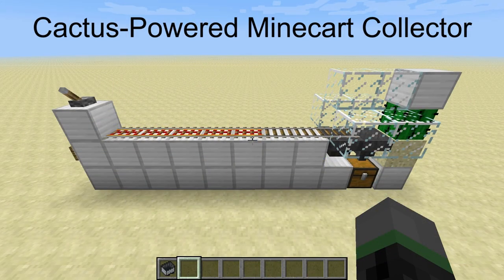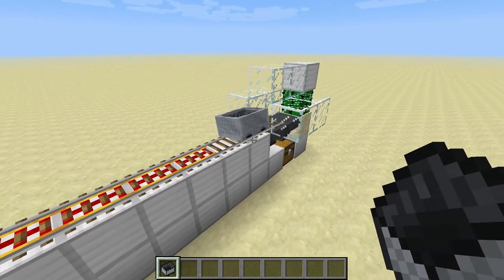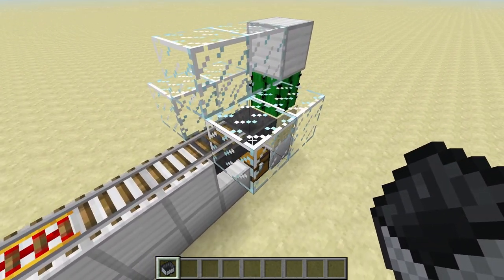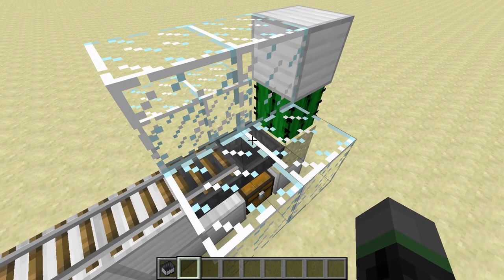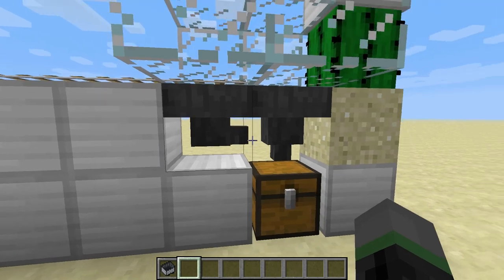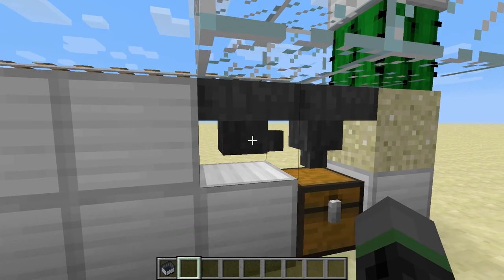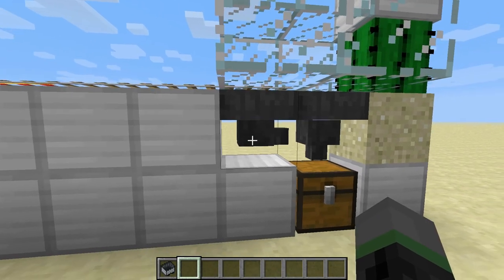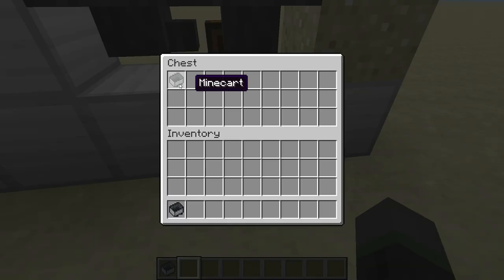The cactus-powered minecart collector is probably the most well-known and popular of all the collectors, and it's also very easy to build and use. Basically, when you make a minecart collide with a cactus, as I'll demonstrate here, it gets turned into an item drop, which is then collected by a hopper below. The thing with these item drops is that when they're created, they fly off in a random direction, and we want to try to collect as many of these drops as we can, so that's why I have this second hopper here. Some item drops might fly away from the cactus onto the track there, so this second hopper is there to help collect those drops. The second hopper will point to the first hopper and then into this chest here, and there you can see our cart is in the chest.